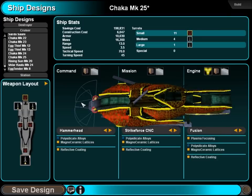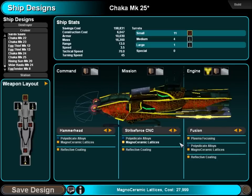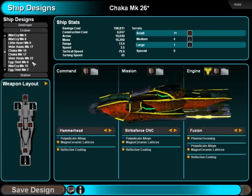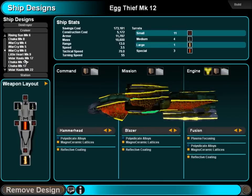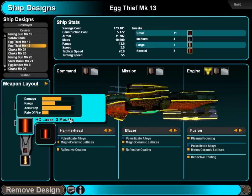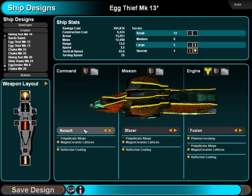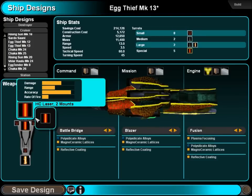This should just about do the business. Chaka. Remove that — I wish it didn't go to the top every time that happened. Egg thief is a blazer. I like that. Let's give this thing as many HCLs as we can mount, and that's five.